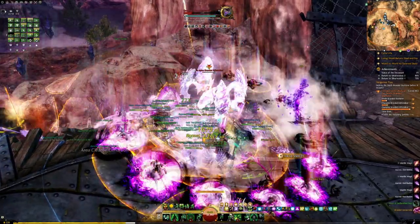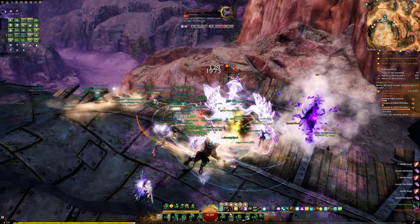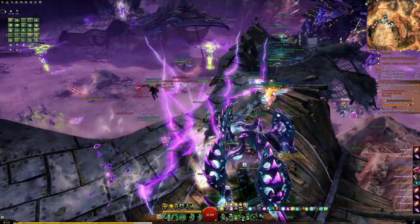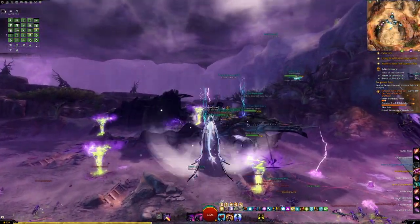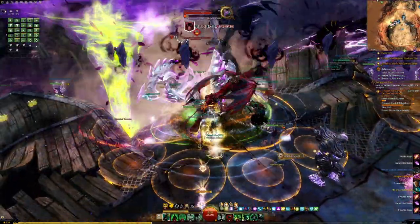It's worth mentioning that these Riftstalkers will drop champion loot bags, so it's in everyone's best interest to get kill credit. Keep in mind that in the final quarter of the boss's health, he will spawn three champions at three different locations. If you don't have a mount to quickly move from one side to another, you can either take the tornado to spin up into the air, or you can take the launch platform to go between sides.